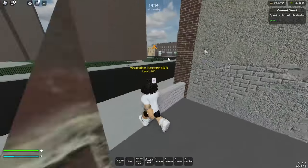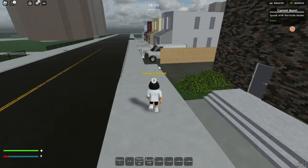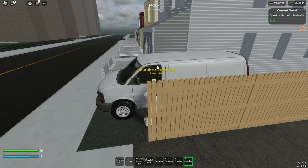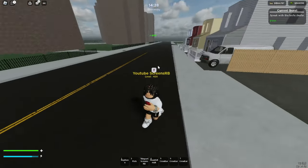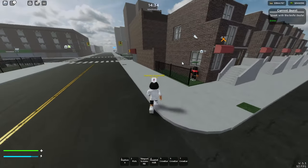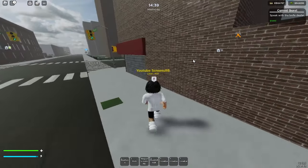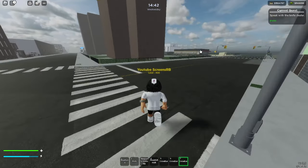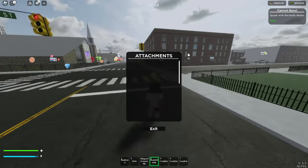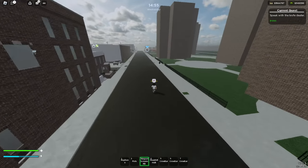The next place we're going to is right down the street next to the knife dealer — there will be a van you can rob. We got 341 dollars. The best game pass weapon I've gotten from the vans is actually the AK-47. I've also gotten switches and a Mossberg, but hopefully we get a little luck here.